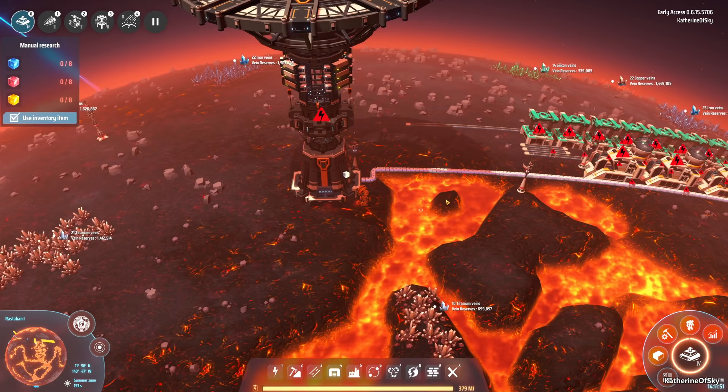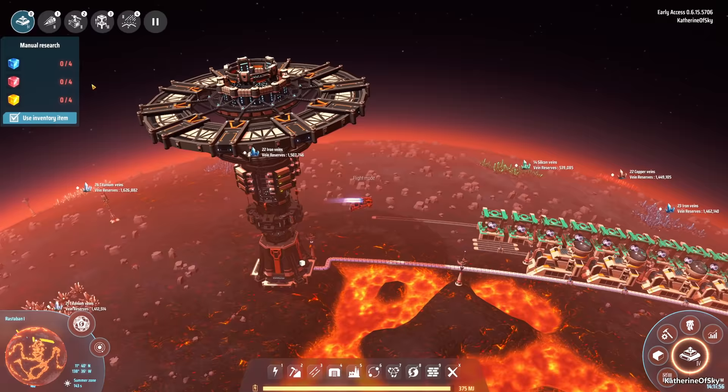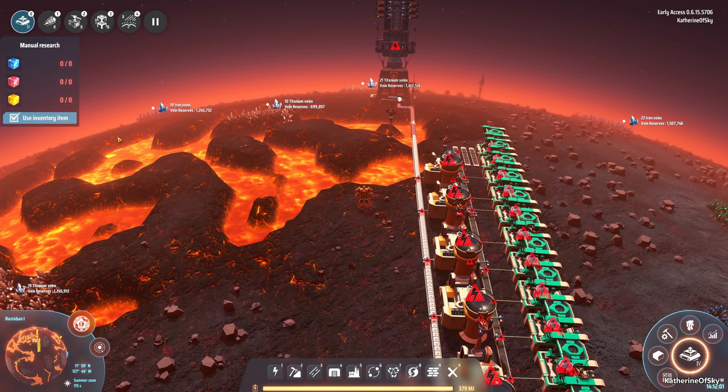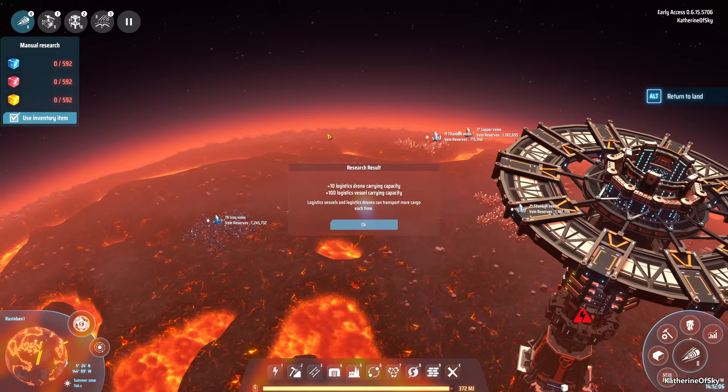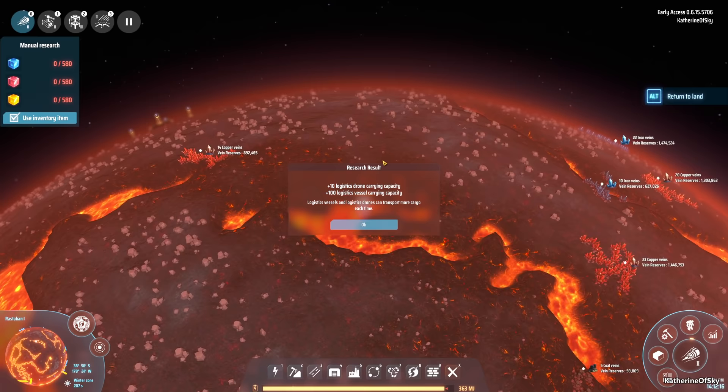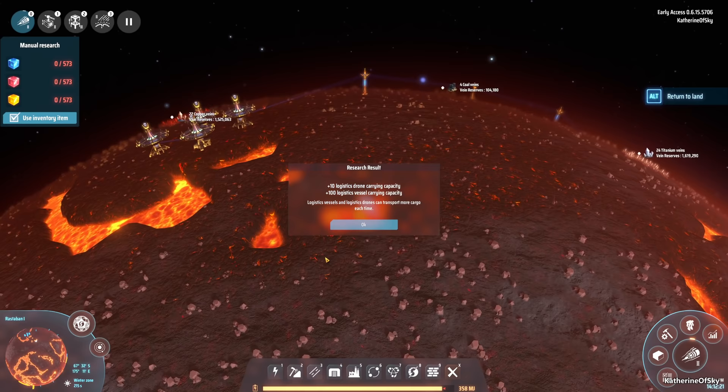Greetings and welcome back to Dyson Sphere Program. I'm Katherine of Skye and I'm imminently awaiting new research — it comes in like four seconds. Here it comes, two and one — logistics carry capacity level four! The devs have patched this and now we can choose what is the minimum amount we want the drones to carry, which is really exciting.